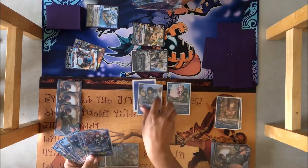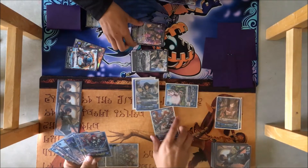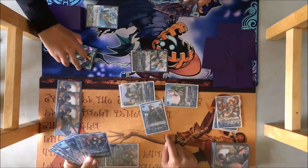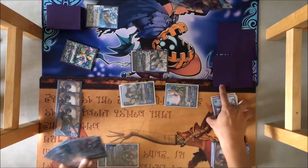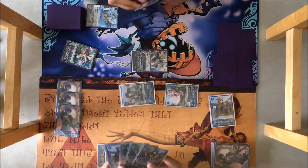My thought process was I want to get rid of all his cards that aren't his main character as soon as possible, because in that deck there are a lot of dark mages. So every time he attacks, there's going to be the potential that he's going to mill a dark mage and make me discard a card. That's why I use Robin to kill the dark mage.